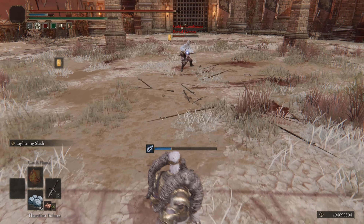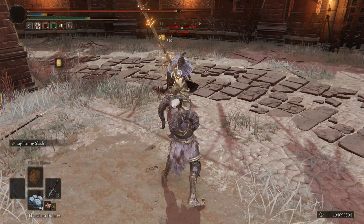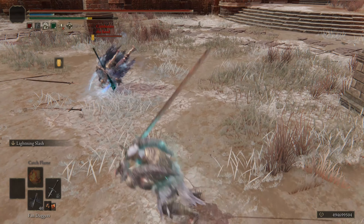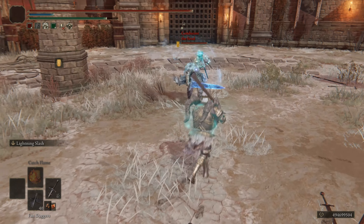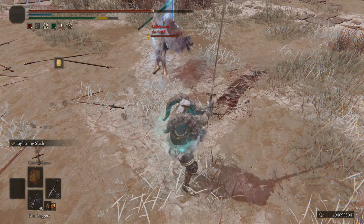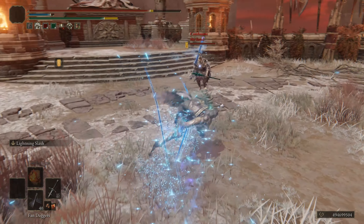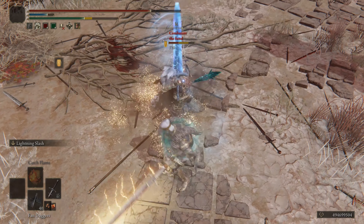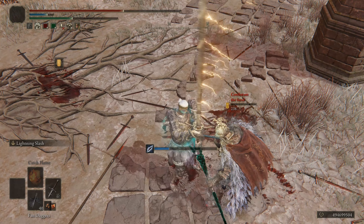Lightning Slash is absolutely nuts. While a bit slow on startup, it more than makes up for it in range, damage, buffing, and combos. This Ash of War excels at many things, and when it's used on a colossal sword, it gains the range it needs to become a highly threatening Ash of War. Landing the slash part of this move will true combo into a light attack. If you miss, no big deal — your weapon gets a lightning buff regardless, so you still have reason to use it even if you hypothetically miss 100% of the time.